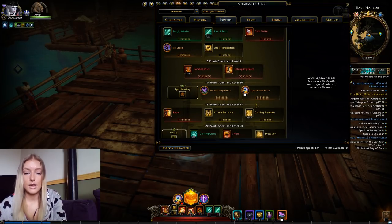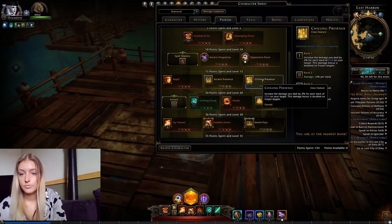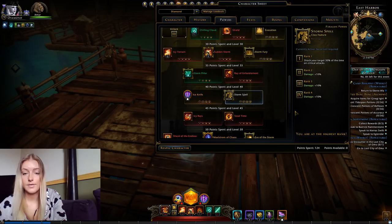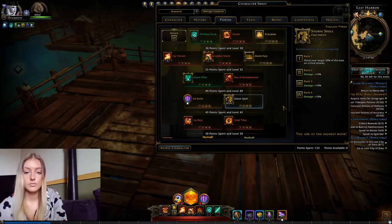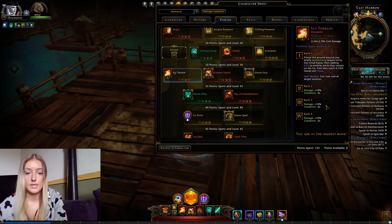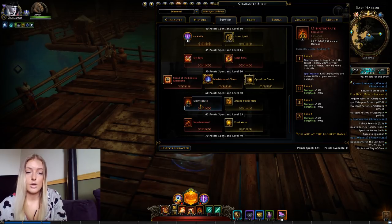For the powers I use — first the passives: I'm using Chilling Presence and Storm Spell. After all the changes of mod 13, many people said Storm Spell got nerfed, but I still find it the best option to use — it's not as bad as everybody says. For mob skills I'm using Icy Terrain, Sudden Storm, and Conduit of Ice. You can also switch to Steal Time, but I don't like using it because it has a really slow animation.